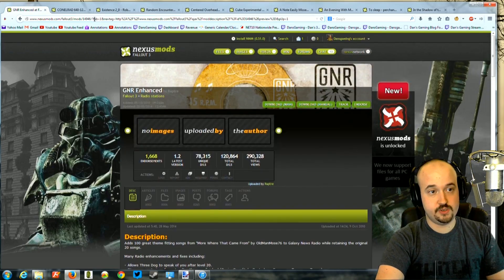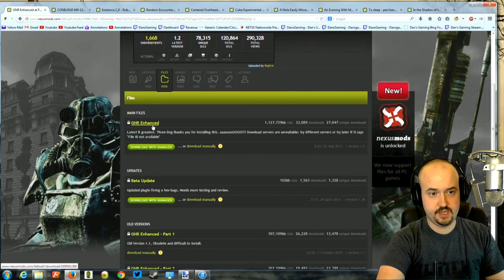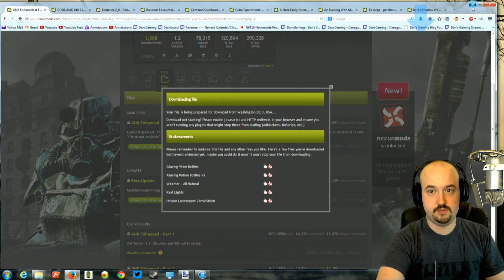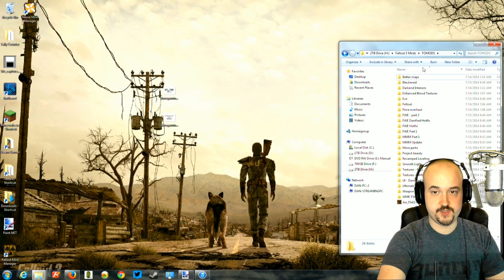To install this, you're just going to go ahead and download GNR Enhanced right here, along with the beta update. So you'll download both files — the GNR Enhanced and the beta update.